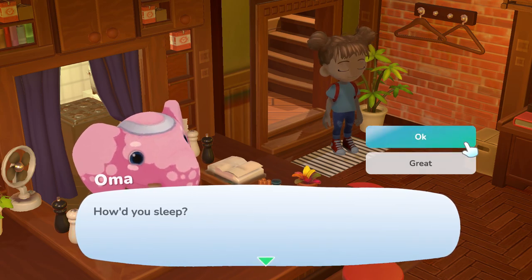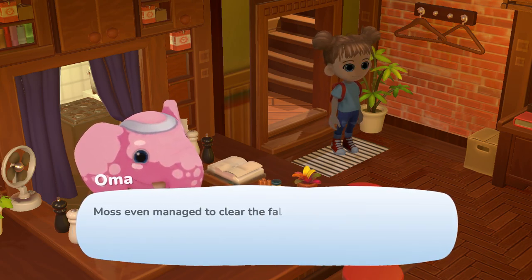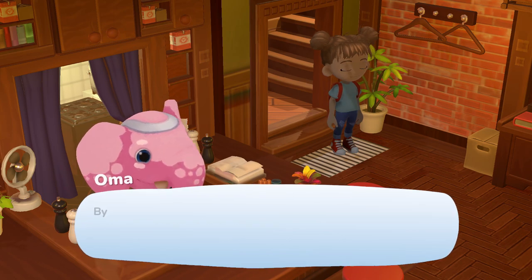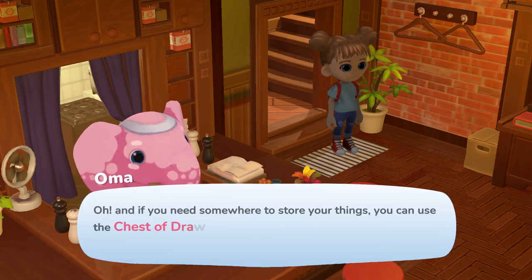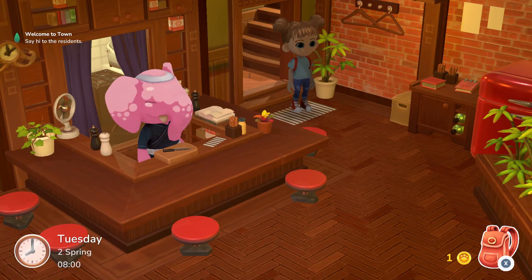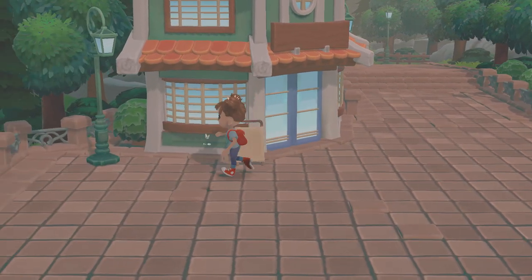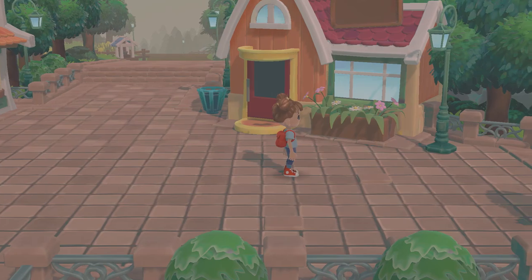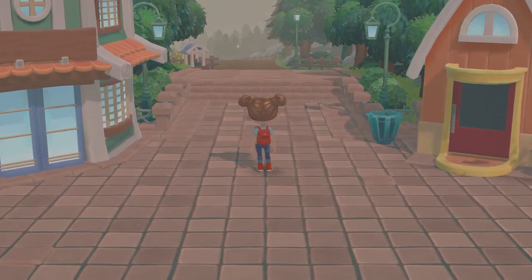Good morning! Oma says it looks like we brought the nice weather with us — a lovely sunny day. The fallen tree has been cleared so we can now explore the rest of the village. Oma invites us to stay as long as we need and reminds us we can use the chest of drawers for storage. We head north along the path. I love that you can hear birds and nature sounds — I really wish Animal Crossing New Horizons had more of that kind of ambient audio.